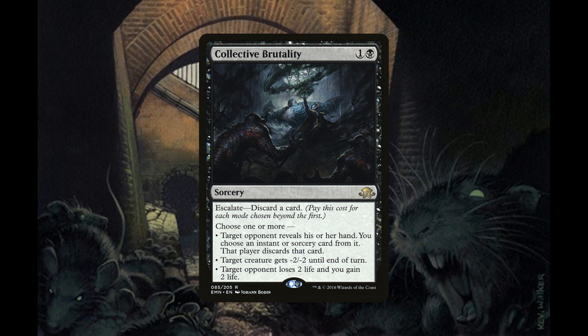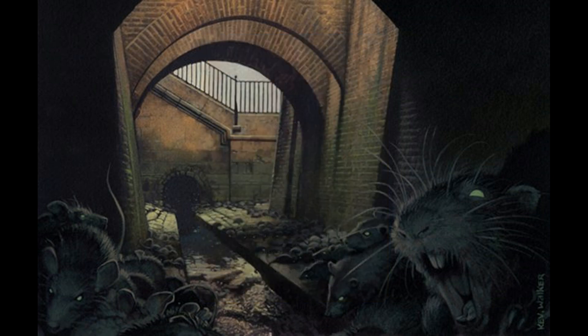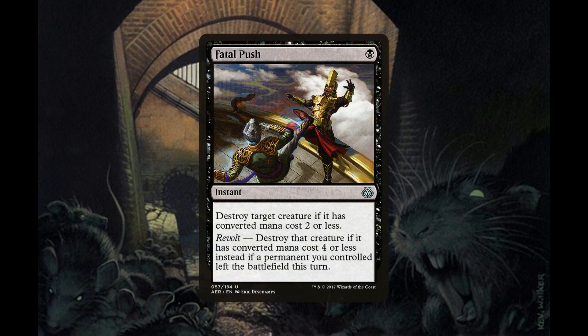Lastly we have four copies of Fatal Push, an instant for one black mana that destroys target creature if its converted mana cost is two or less. It also has revolt — destroy that creature if its converted mana cost is four or less instead, if a permanent you controlled left the battlefield this turn. These are here to keep our opponent's board manageable until we can set up our own board state.